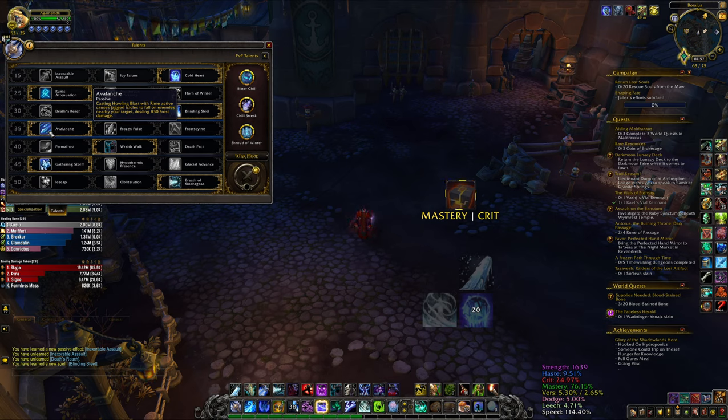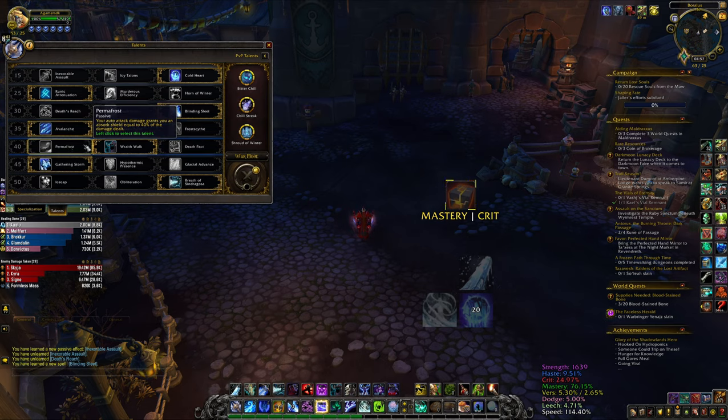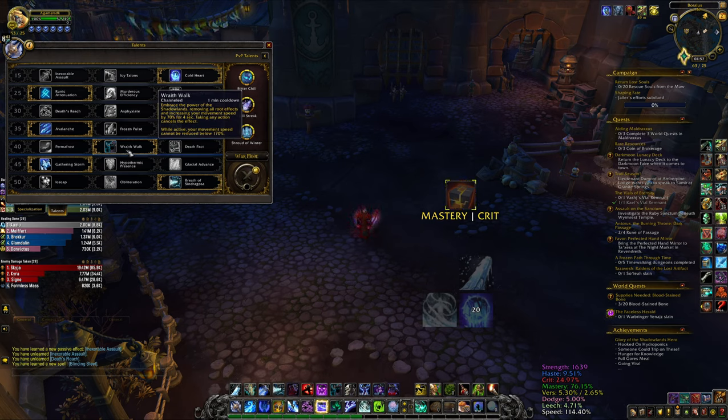For this row you want to go with Avalanche, especially if you play with the Rage of the Frozen Champion legendary, so you can have more rime procs and deal more AoE damage. It's also better on single target than Frozen Pulse, though they're almost equal on single target. In AoE, Avalanche seems better, so I suggest going with Avalanche.